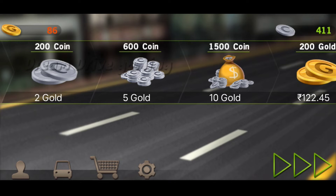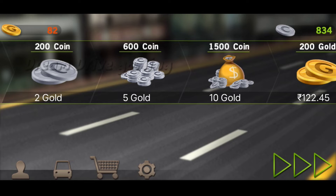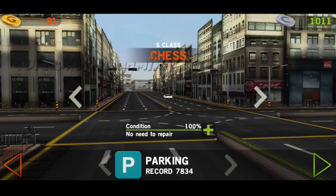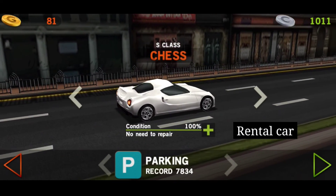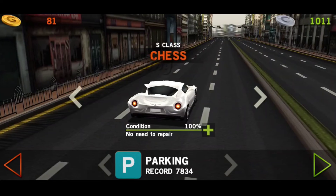Now we have to buy it — for example, we have to buy it with 600 coins. Click it. We can buy it for 500 gold or 600 coins. Then go to the home screen and click the play button.